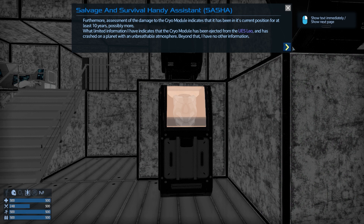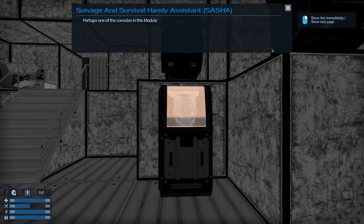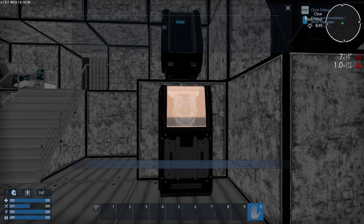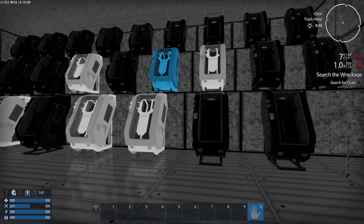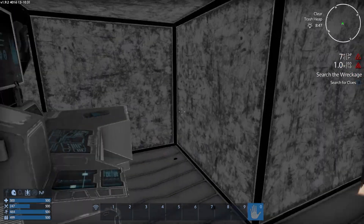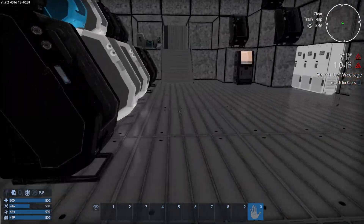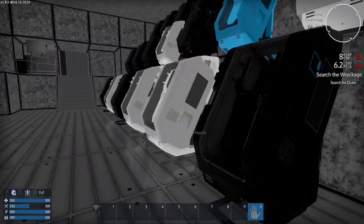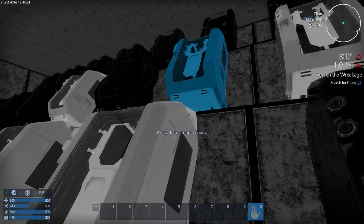What limited information I have indicates that the cryo module has been ejected from the UES Leo and has crashed on the planet with an unbreathable atmosphere. Beyond that, I have no other information. So this is our salvage and survival handy assistant talking to me - or SASHA for short. Perhaps one of the consoles in this module retains some information about the situation. Try to find a working console and I'll see if I can retrieve any data. We are getting hit up pretty bad by radiation and temperature here.